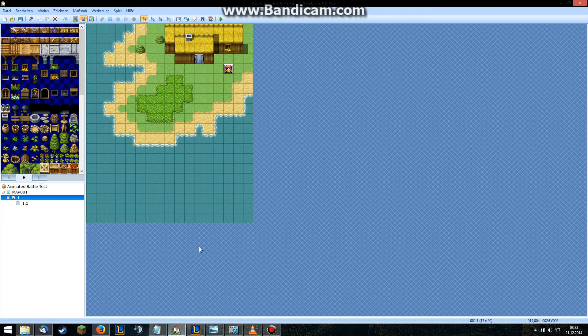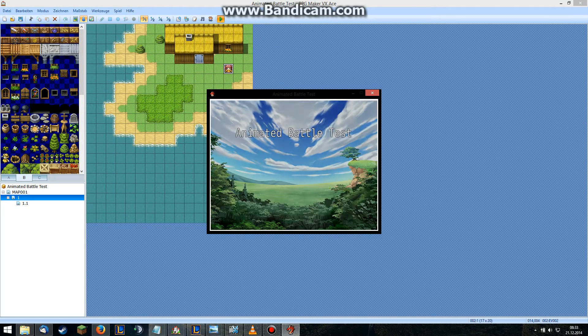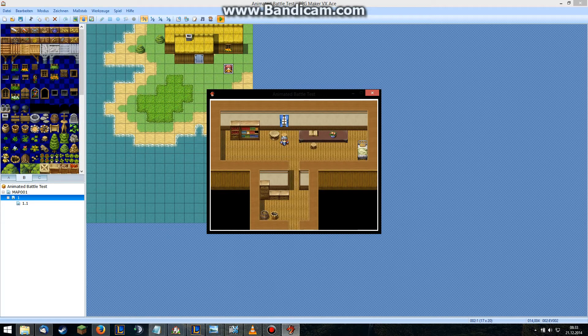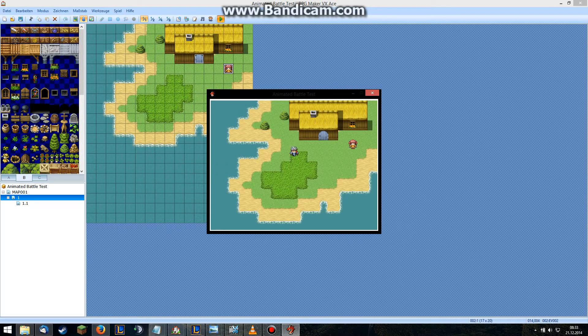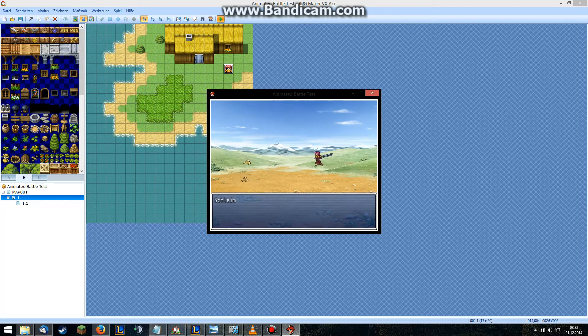So basically, what I wanted to show you is: I did a custom skill, and I'm just gonna show it to you. It's actually nothing special. Look at it. Yeah, normal attack, as we've seen it before.